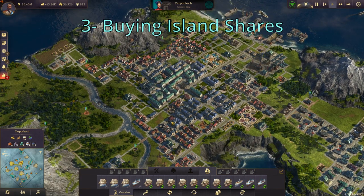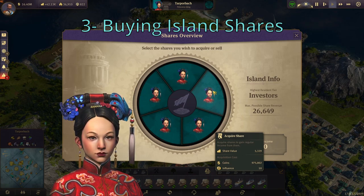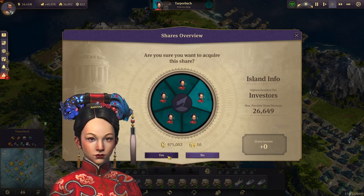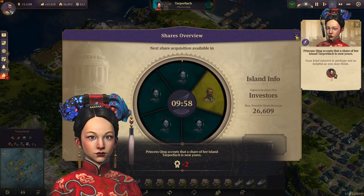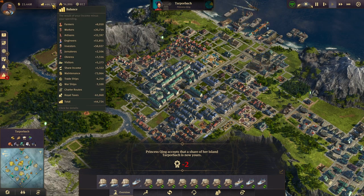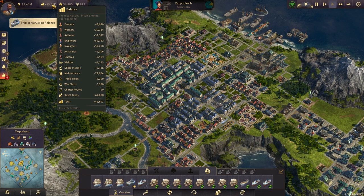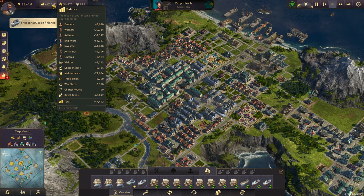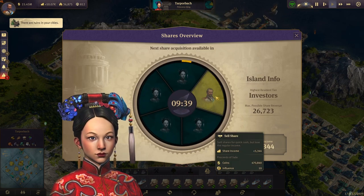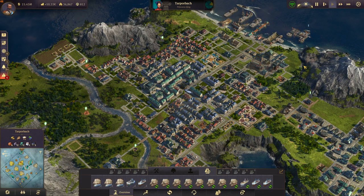The next way to make money is to buy island shares of NPCs, or even your competitors, but I wouldn't suggest that. If you buy some island shares — you can see there the share value is 5,000 — that means when you buy it, it will add 5,000 to your balance, so their island will basically work in your favor. You can also sell the shares again, but I wouldn't suggest that. I would suggest you wait for the NPC to buy the share back, because most of the time it will rise in value and then they will give you more money back than you paid for it.